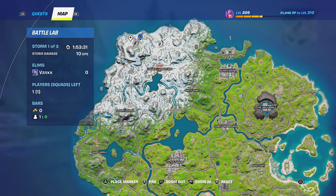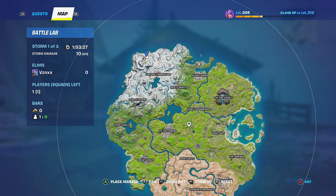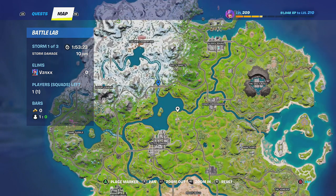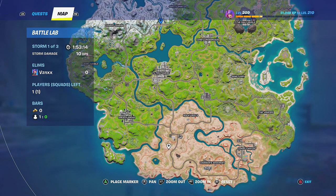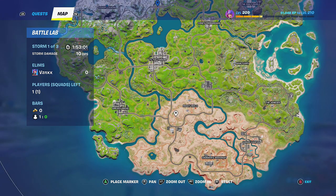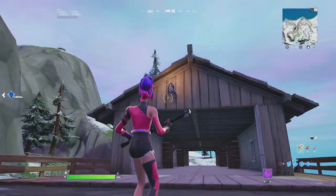If you want to use the other bridge, it's in the middle of the map, and there is a Spider-Man mythic weapon location there as well, but there's only one and it's going to be underneath that bridge. The desert arch bridge is down in the desert area, right in between Butter Barn and Rocky Reels, and there's only one mythic weapon spawn location over there as well.